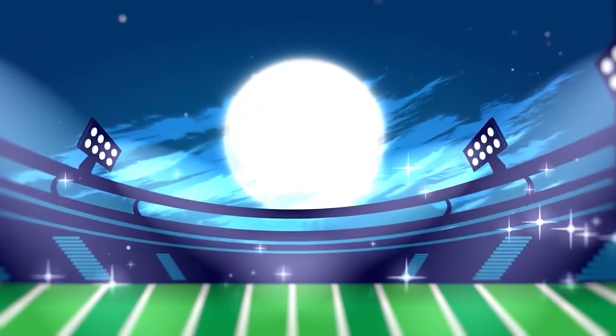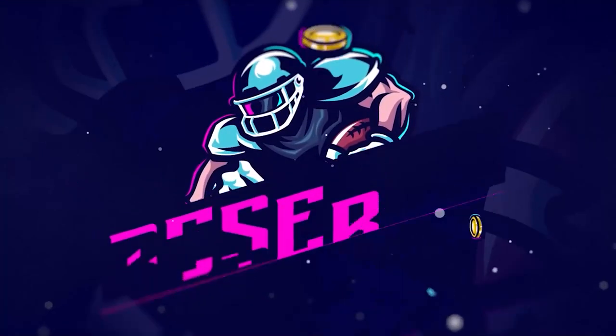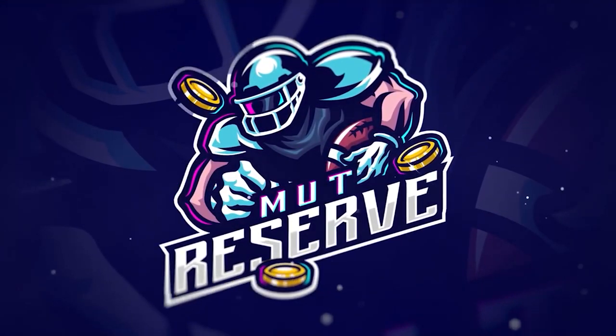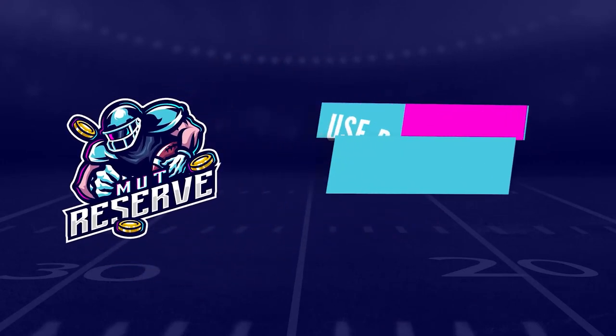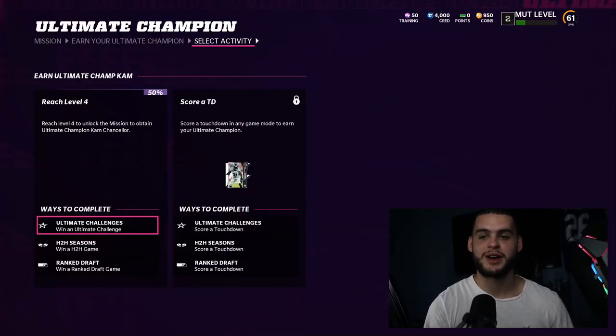If you're looking for super cheap, fast, and reliable Madden 22 Ultimate Team coins, check out my sponsor muttreserve.com. They have 24/7 support. Head over to muttreserve.com and use code 'poodle' at checkout for 15% off your order.